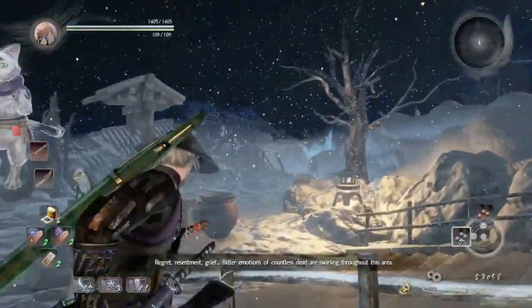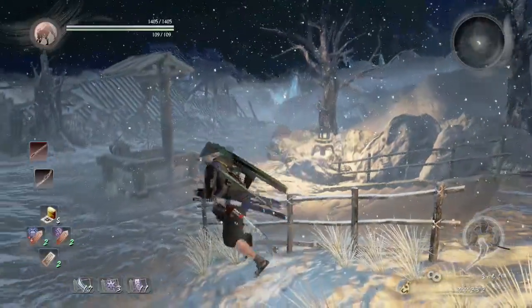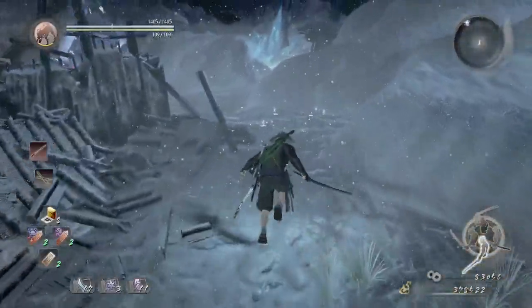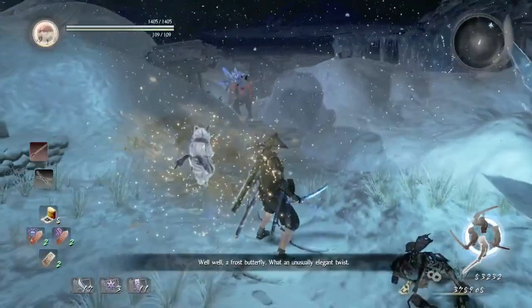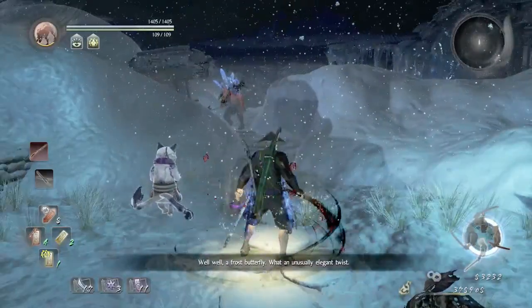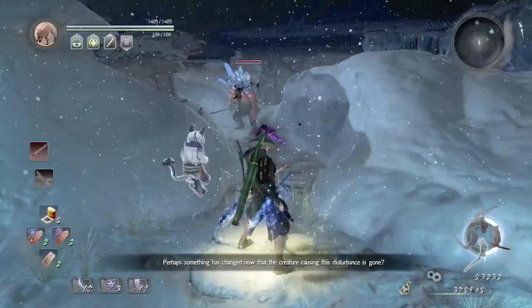Let's stop right there and use the matchlock to take out that revenant. Right next to that revenant is a crystal yokai, so just watch out for him, and we're just going to go right here. These butterflies are basically blocking that crystal wall, so destroying them is the only way of taking down that crystal wall easily.